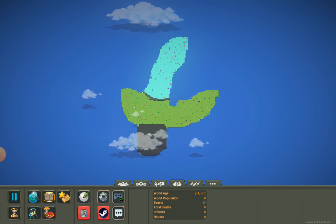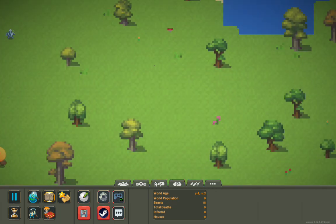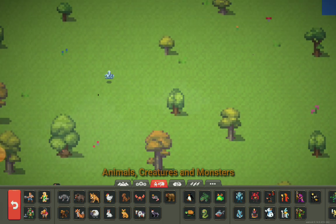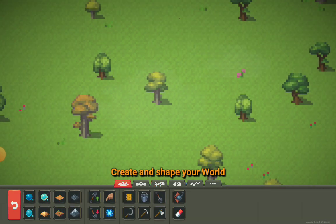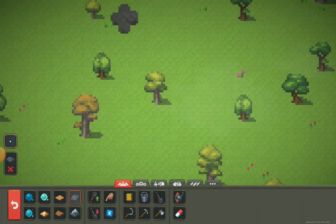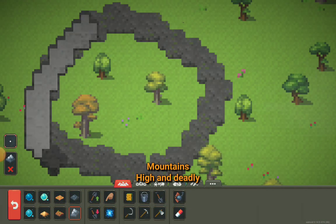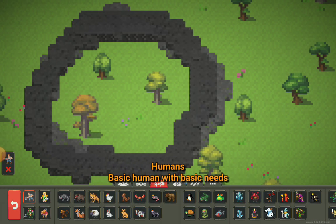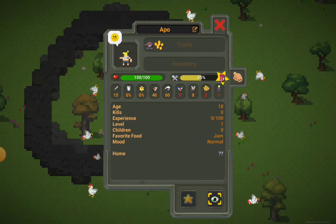So to start off, we need to place a human. Let's place a crystal human here - he's pretty strong. So let's create a base for our human so the crystal guide doesn't kill him. We'll create a mountain base. So we place one single thing, and as you can see, the human does not have a weapon.